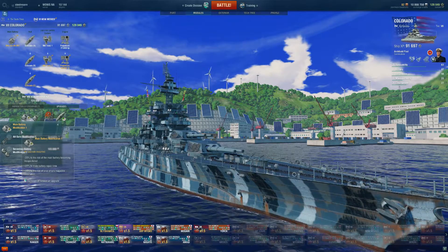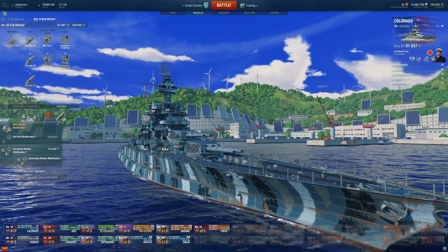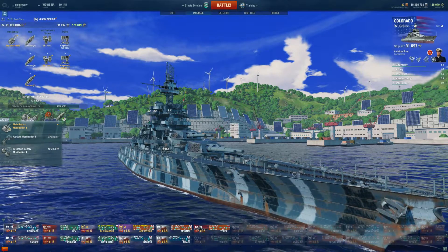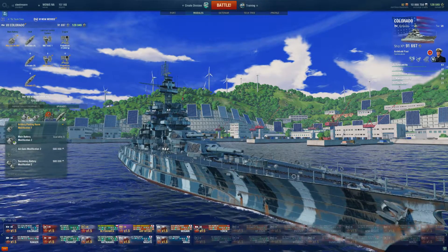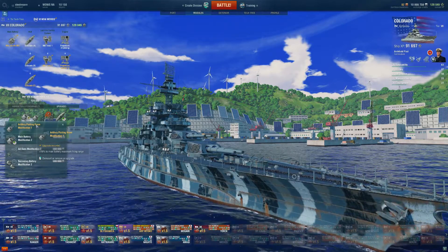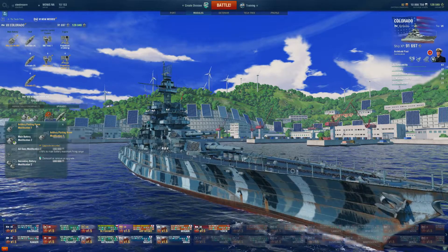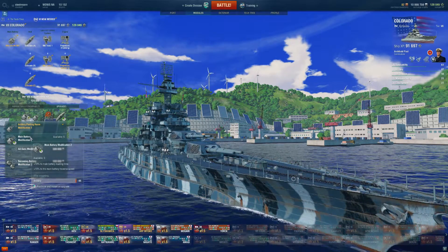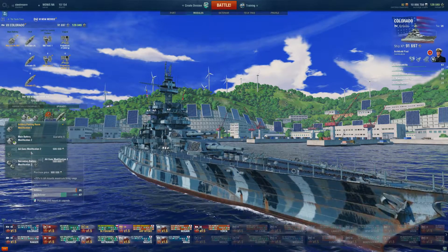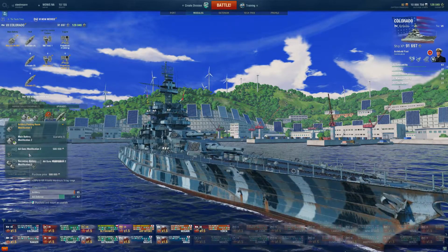For my mods, I picked main battery mod 1 — that's -20% to getting your main batteries incapacitated. You have a choice here though: a lot of players like the AA role, so you might want to choose AA survivability. For the second slot, I'm taking the artillery plotting room, which gives +16% to gun range. For the Colorado that is super critical — this thing has a pitiful gun range stock, and to get it to average at best you need as much gun range as you can get. You also have an AA option there: +20% to AA range, which is understandable if you want to buff this thing's already really good AA into a true AA beast.